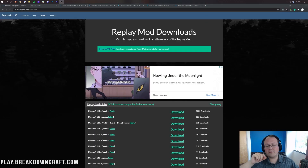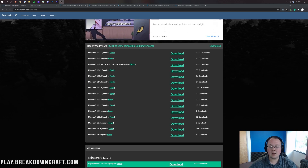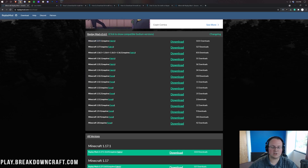Nevertheless, you're not here for an Apex server — you're here to get Replay Mod. To do that, you want to go to the second link down below. That's going to take you to the official Replay Mod download page, and once you're here you want to come down and find the Minecraft 1.17.1 version.